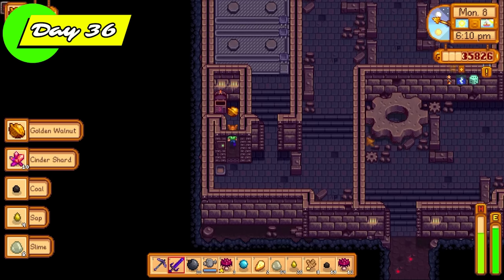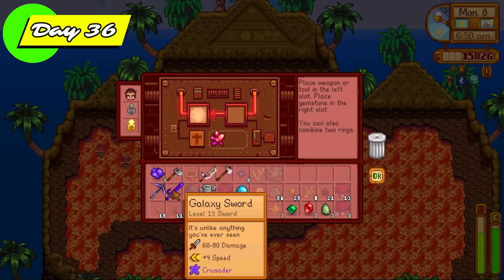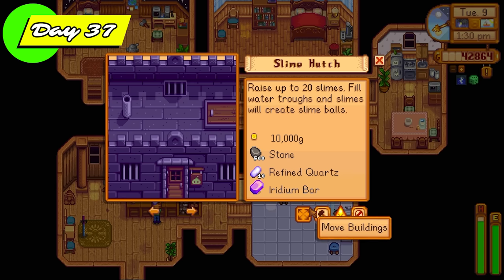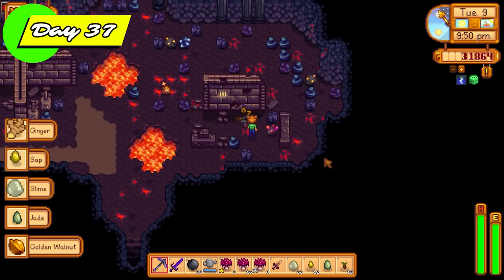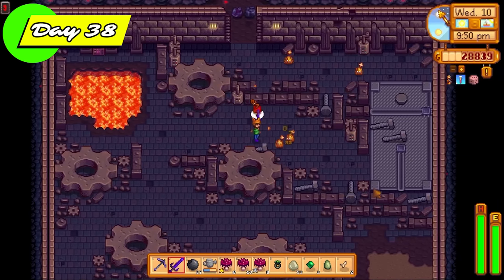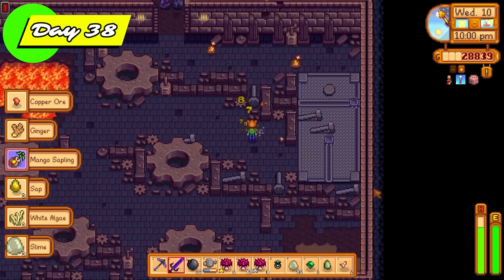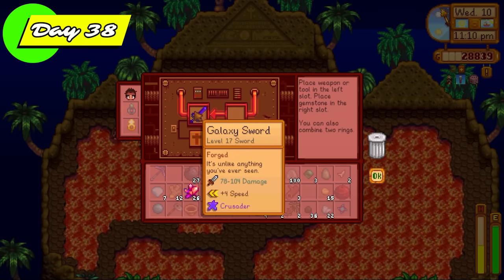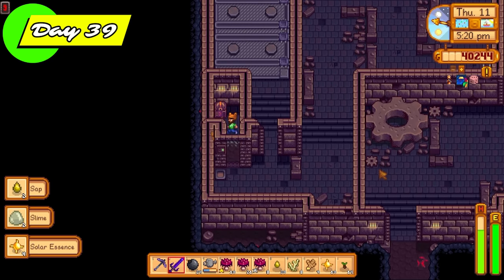We won't really be using that farm — the main goals are getting into Qi's secret walnut room and farming tiger slimes for tiger slime eggs. There is only a 1% chance these tiger slimes will drop an egg, and they don't appear in great numbers, so it could potentially take quite some time. In the meantime, we're still getting other useful resources, for example cinder shards that we can use to enchant weapons. That's the Crusader enchant for our galaxy sword. I also had to buy some stone off Robin to get her to build the next slime hutch because it requires a lot of stone.